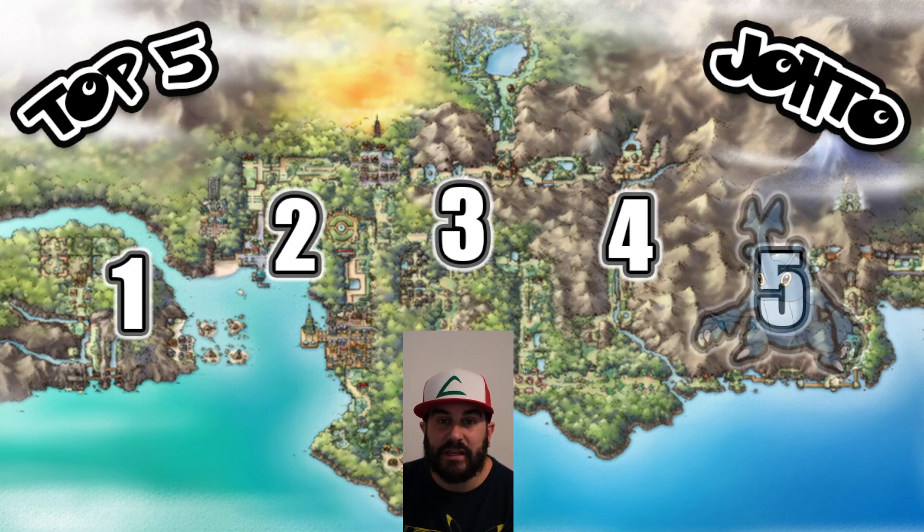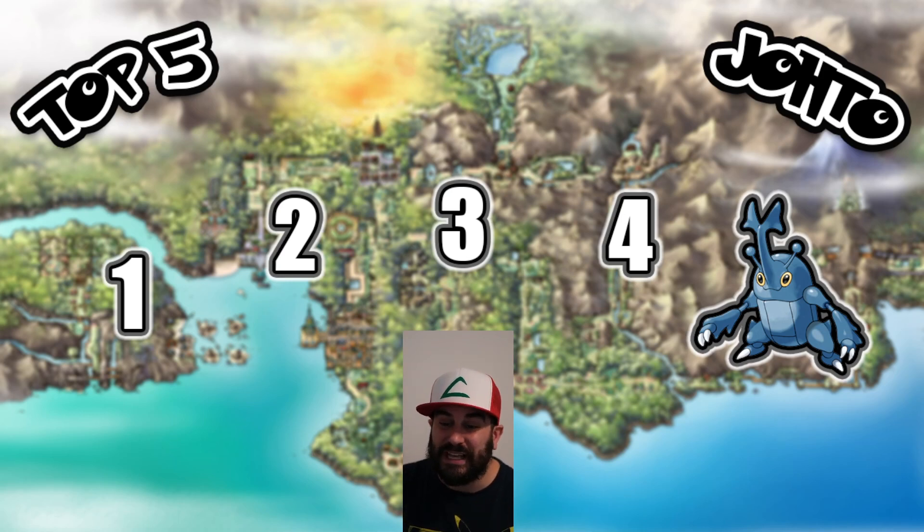We're going to look at number five: Heracross. This guy is so cool looking. His whole design is very neat. A comparison to Pinsir has definitely been made — only the one evolution, Gen 1 Pinsir, Gen 2 Heracross. Bug and Fighting type, very cool dual type. In order to find a Heracross, it's a little frustrating. You need a Pokemon that knows Headbutt. On routes 29 through 33, you can use Headbutt on certain trees, and if you find a tree with a Heracross in it, you can catch it. A little rare, but totally worth it.